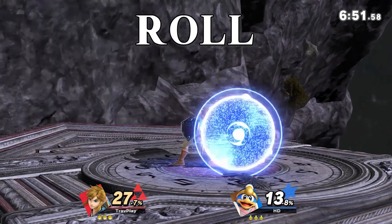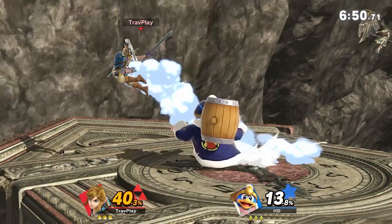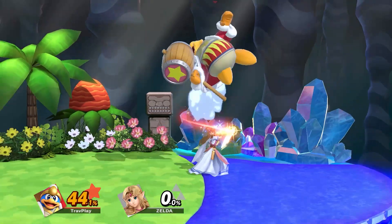Respect DDD's roll, or his down tilt. It's his fastest move, coming out at frame 6. It's a great get-off-me move. You can anticipate him to use it when you're up close. The best option is to shield it, and then punish quickly.